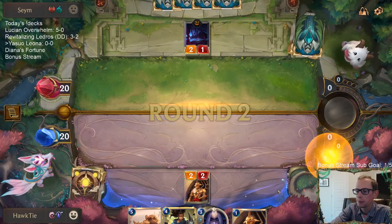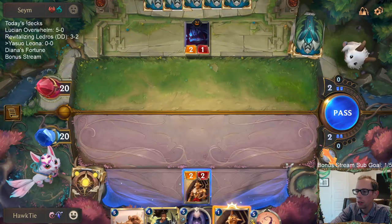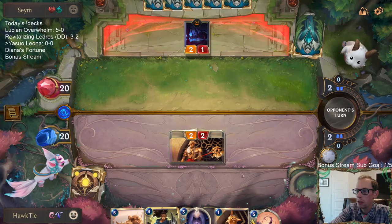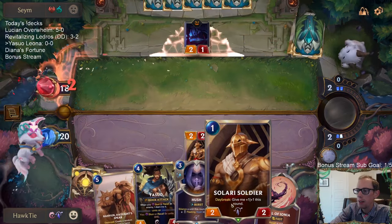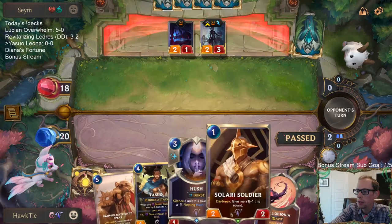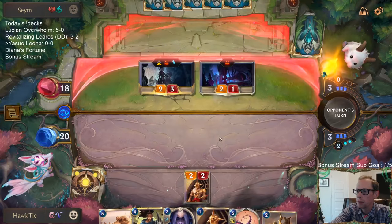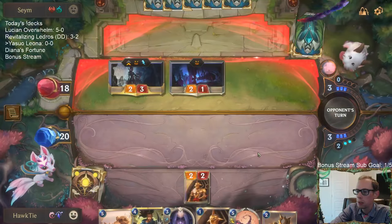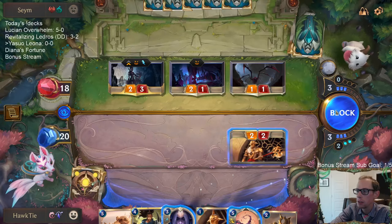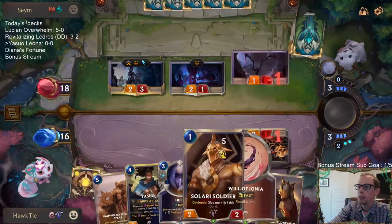I want to play this Solari Soldier here on turn two, but since I don't have a turn two or three play, I'm going to save the Solari — maybe they play something pre-combat and then I get to Solari Soldier. Now definitely punished because we just drew the Shield Bearer; we would have had that anyway. So definitely punished for not keeping our Daybreak going.